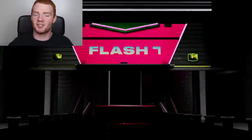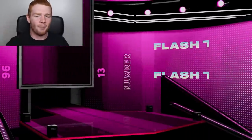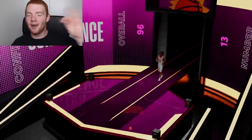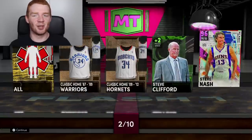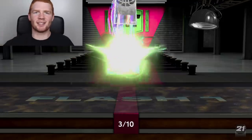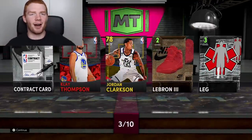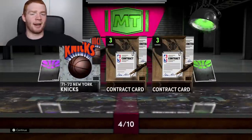I want it to be the hero version of Steve Nash — Western Conference, 96 overall, number 13. It is Steve Nash, but is it the hero version? Hero card art, please come through. And no, it's just a glitch — but I'll still definitely take that. Already this 10-pack box is so much better than the 20 we did. We also got a ruby and an amethyst in this box.